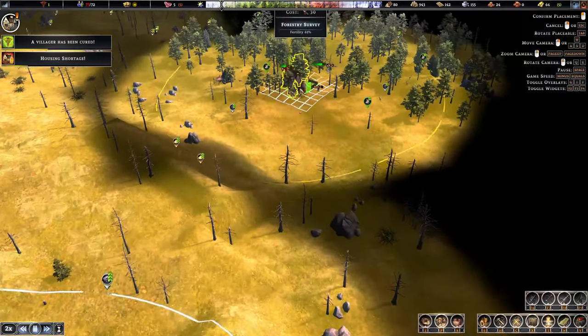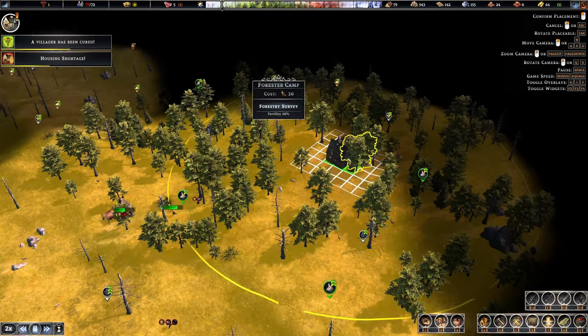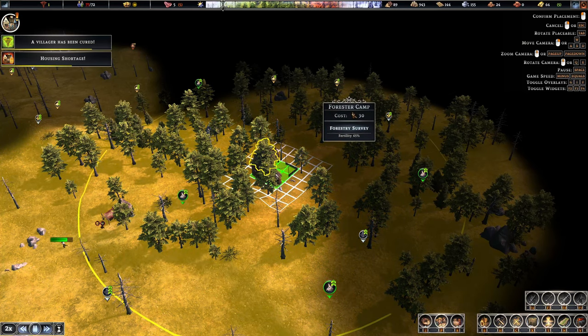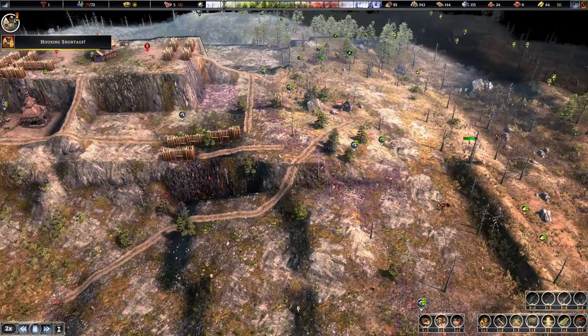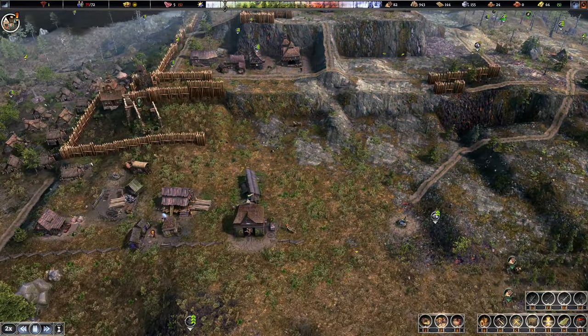That means we can send our forester over here. We can get insane - the best fertility that I've actually seen. This is actually a godsend. 65%. That's going to bring in more than we need, and we'll have all of our industry back here. So that's going to be set up pretty decent.